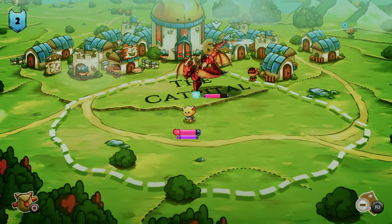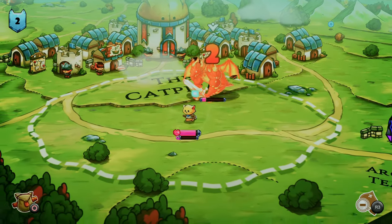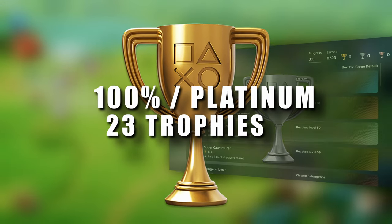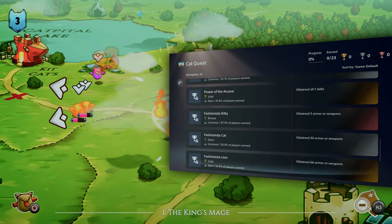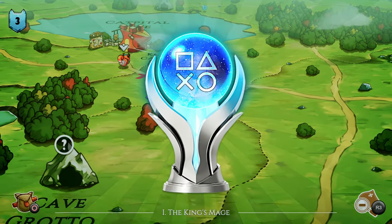Welcome to Cat Quest. We'll be playing as a cat — yep, shocker I know — who's on a quest to find his sister and slay some dragons along the way. In my attempt to unlock all 23 trophies, I'll have to clear all 52 dungeons, complete all 62 side quests, and reach level 99. Sounds fun, but was it? Let's find out. So sit back, relax, and join me as I platinum Cat Quest.